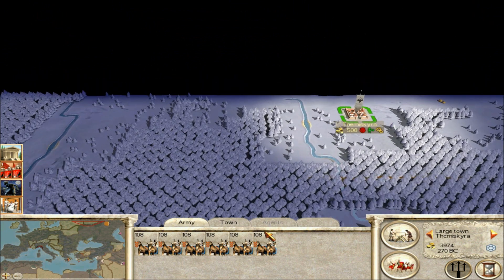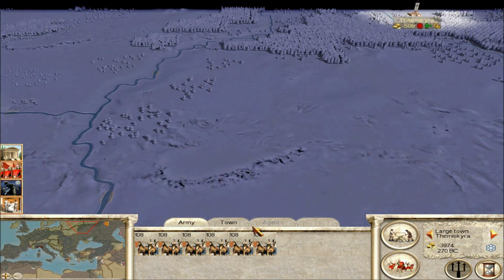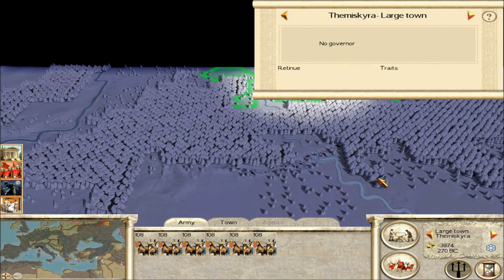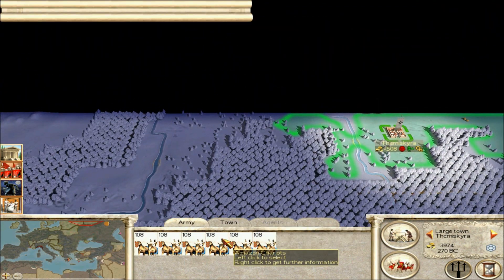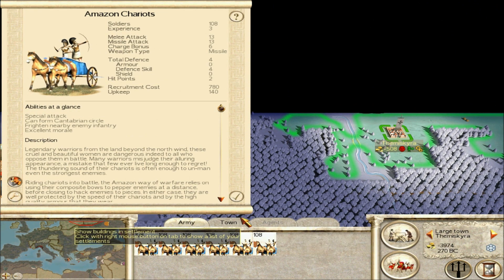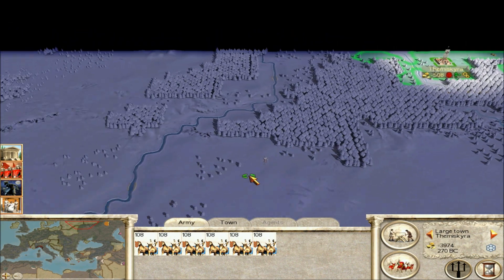There's also an interesting settlement up here — Demiscre — where you actually get Amazon chariots. These are an interesting unit. I personally suggest just building a peasant here the first turn and sending all these girls out, and possibly attacking Scythia. I haven't really progressed through the campaign that much yet. These Amazon chariots are pretty useful units — just think of them like Egyptian chariot archers.